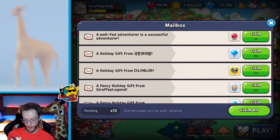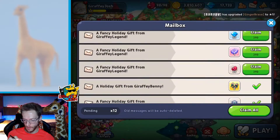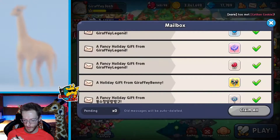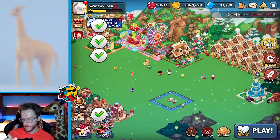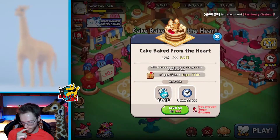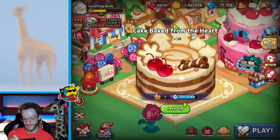I got loads of gifts from nil — look at that, loads of stuff. What legends they all are! I don't think I've upgraded my — yeah, I need to do this. I just need a builder, which is going to take me about a year because everything takes so long to upgrade in this game.